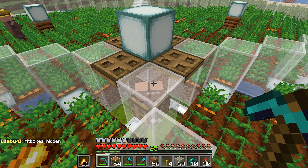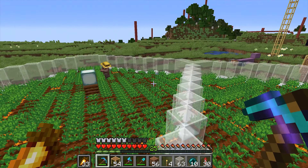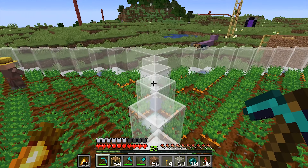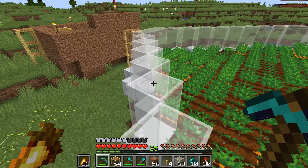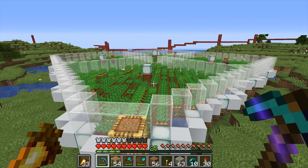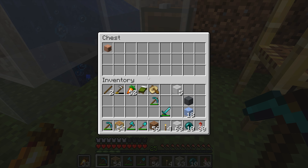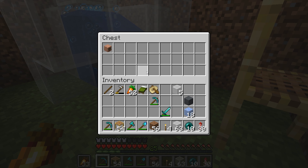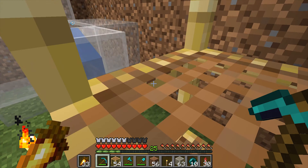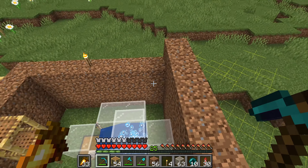Villagers are finally in place — nice, and they're all farming carrots for us. As I said, it's not just a villager farm, it's a carrot farm as well. Both babies and carrots will go through the tunnel underground and end up in this chest. Villagers will end up in this room and they'll be ready for future use.